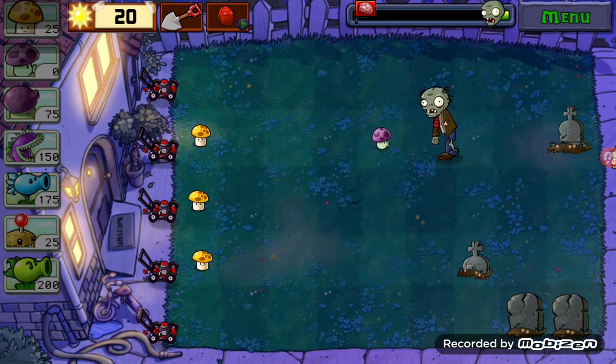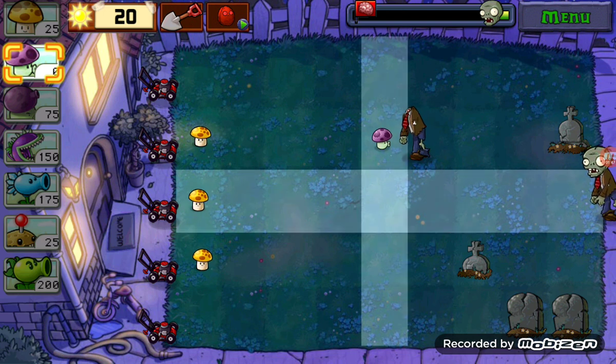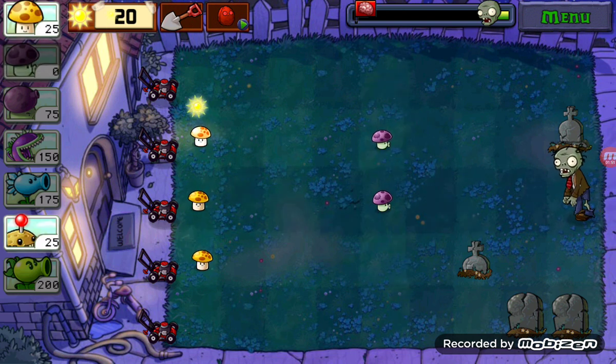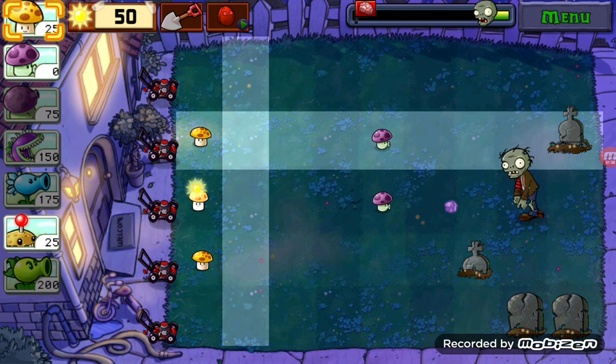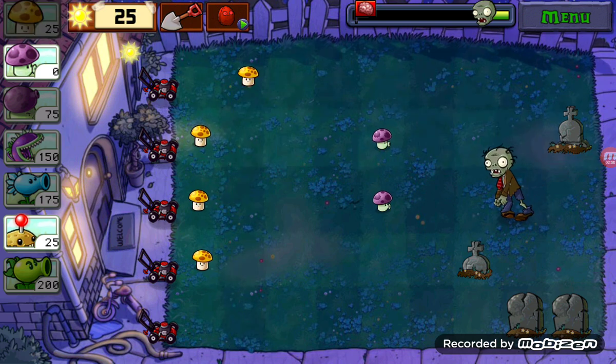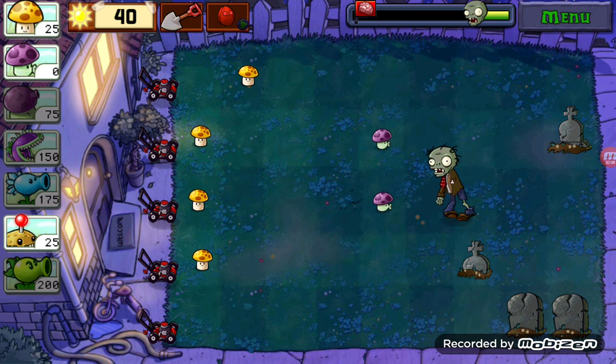Brock asks Red how many badges he has, and when Red responds that he has none, Brock selects just two Pokémon to fight against Red, despite Red using more badges. I love this scene because it explains a logically weird part of the main series games — why do so many gym leaders, whose job it is to be good at Pokémon battles, so often have weak teams with very few Pokémon?